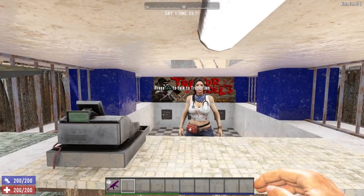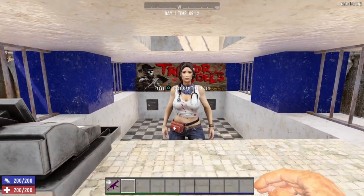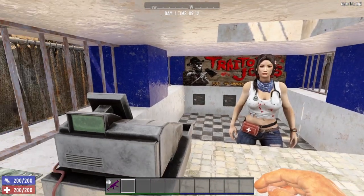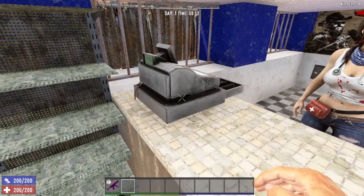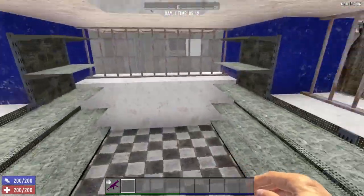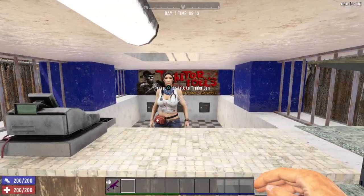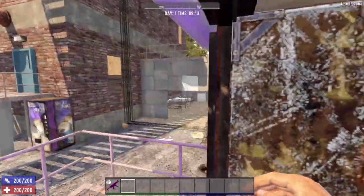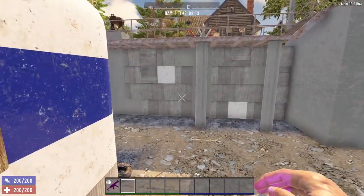Inside Trader Jen's trailer, you'll notice she has three wall safes behind her, but unfortunately those are out of reach. Her cash register is also not searchable. There's really not much else to search inside the little trailer, so it's pretty much just Trader Jen in there. But definitely run around the compound and loot up everything that you can.